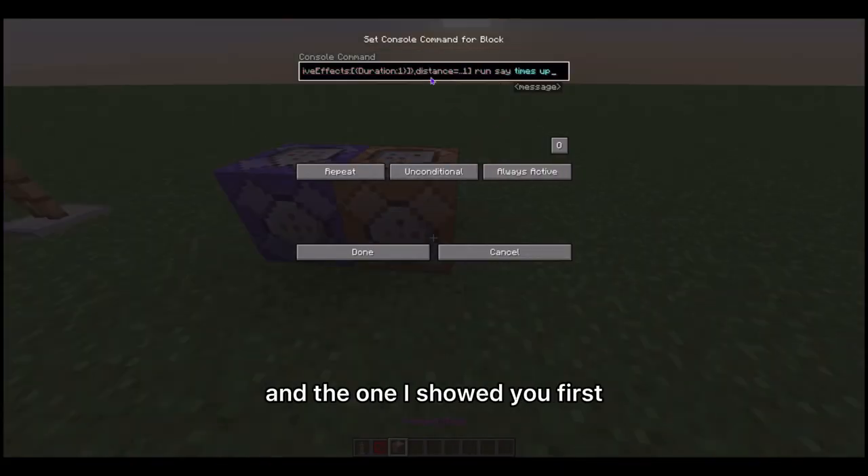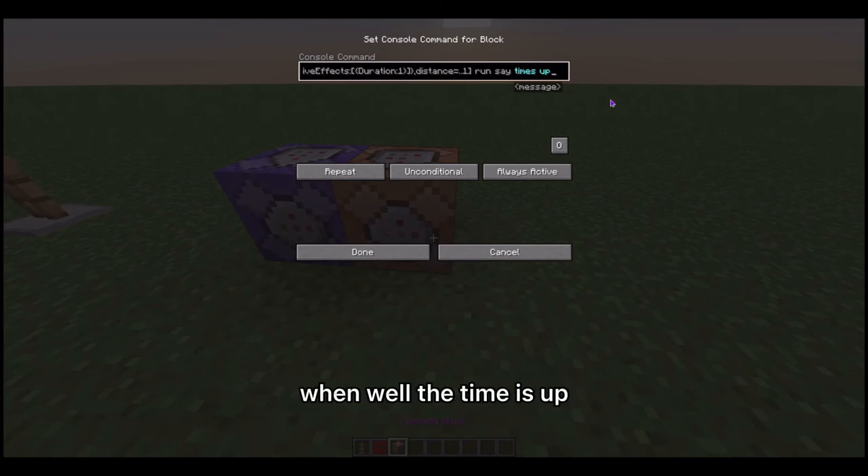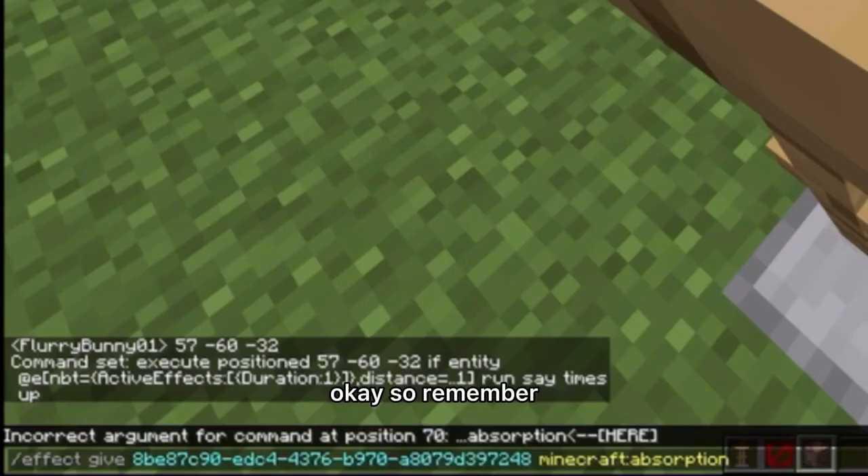One goes off at 20 ticks, and the one that says 'times up' goes off at one tick — when the time is up. Remember when we gave the entity an effect.